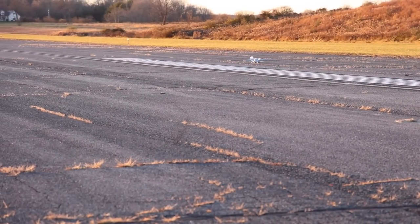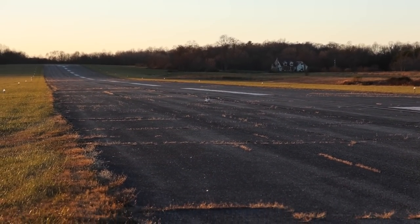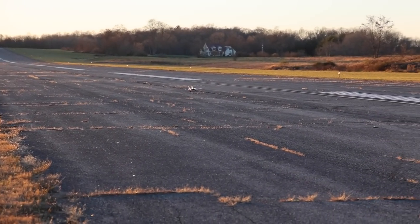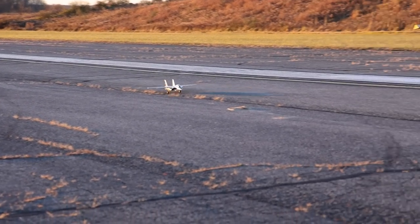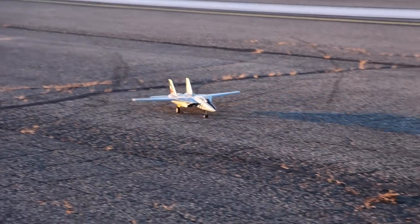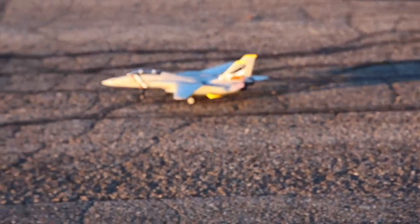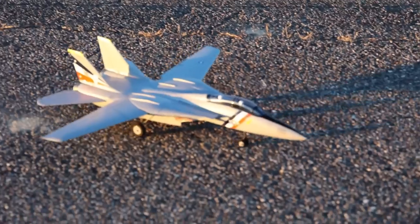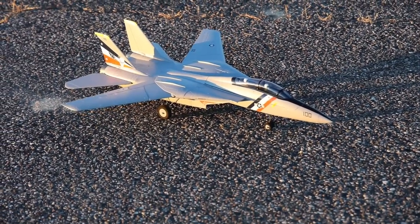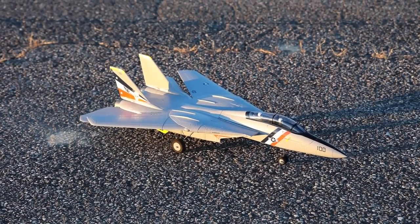I'm kind of blinded by the sun there. On the next flight let's shoot for a smoother landing — maybe I'll land farther down the runway so I don't get blinded by the sun. But look at that — even just taxiing down the runway, except for those little hops, doesn't that look just the coolest? It's a cool-looking little F-14 Tomcat. Let's put those wings back to get it back in storage mode — just kidding, we'll put another battery in. Let's go.